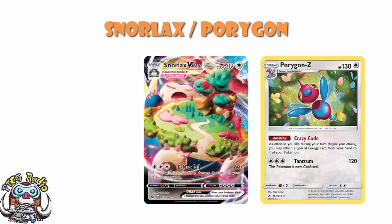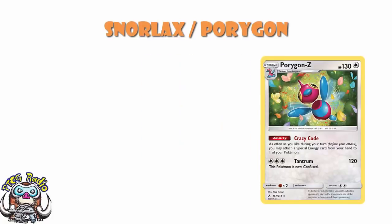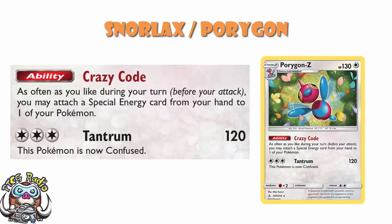Let's have a look, shall we? So starting off, then, with my boy Porygon — it's a Porygon-Z from Unbroken Bonds. It's the one that allows you to attach as much special energy during your turn as you like. Seriously, if this deck is even remotely competitive, you will see me running this at tournaments. But it doesn't matter, because you can attach as many special energy during your turn as you like, and we'll get to all the special energy we run in a moment.